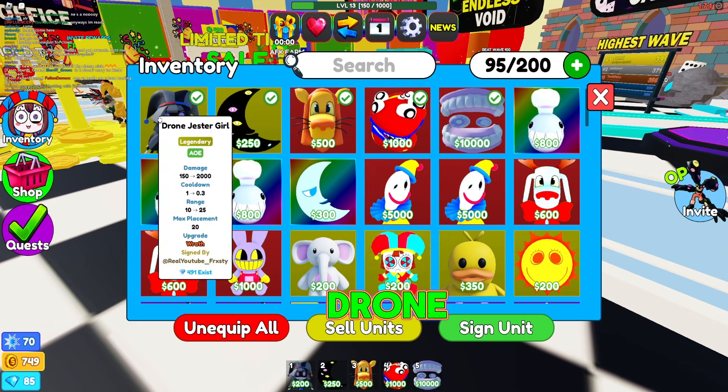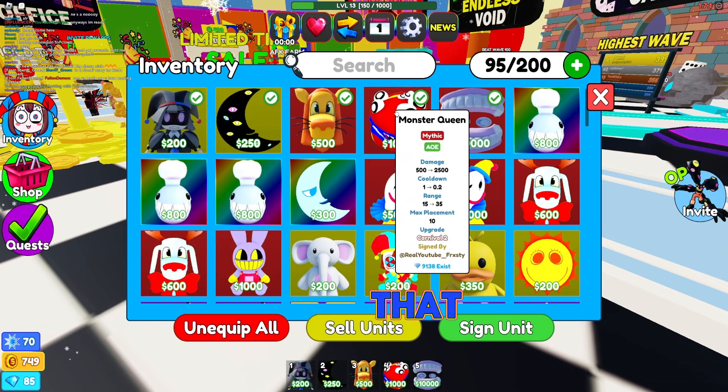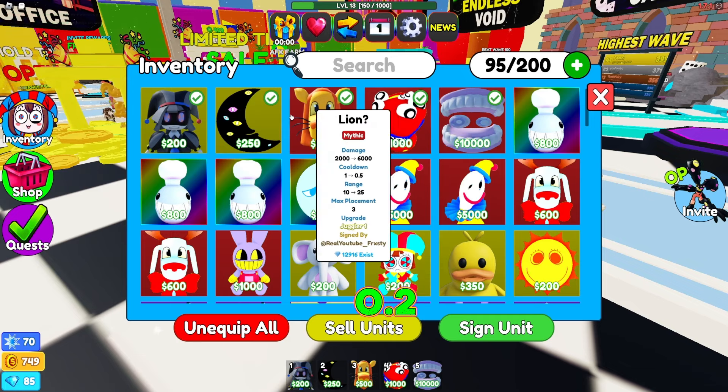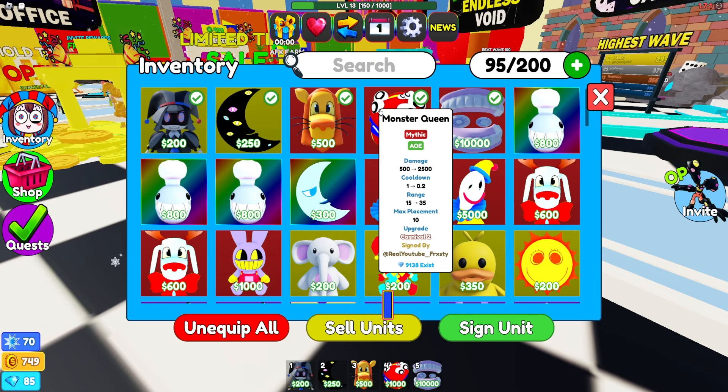Let's go to Monster Queen. She's 500, starts out with 2500 max damage. If you go over to Drone Jester Girl, she's 150 and maxes at 2000, so Monster Queen could be a little bit better there. Monster Queen has a one cooldown maxing out at 0.2, and Drone Jester Girl is at 0.3. For range, I think Jester Girl gets it — wait, Monster Queen range is 15, maxed out at 35.